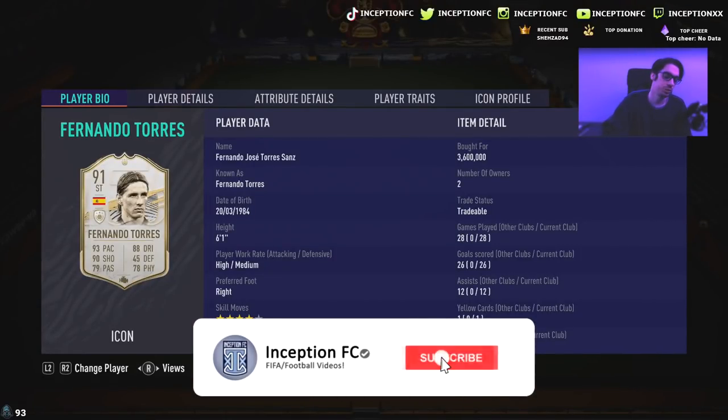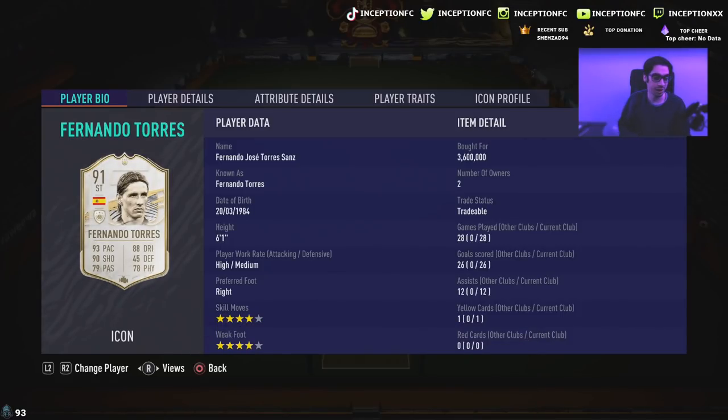Hey guys, what's going on? Inception here and welcome to another video. Ladies and gentlemen, we have the new Prime Fernando Torres card to review today. We're taking a look at a card that is 6'1", high-medium work rates, right footed, 4-star skills with a 4-star weak foot.